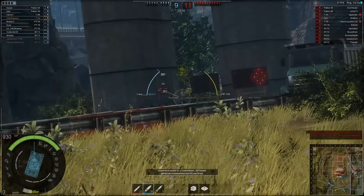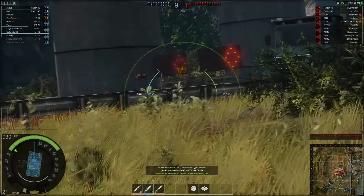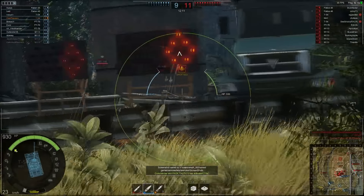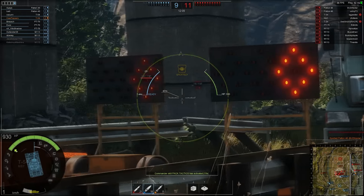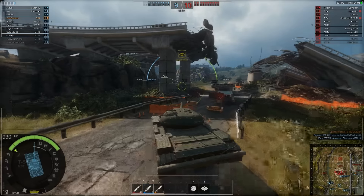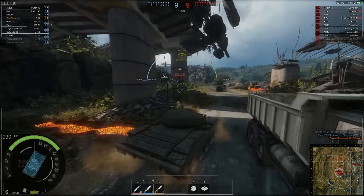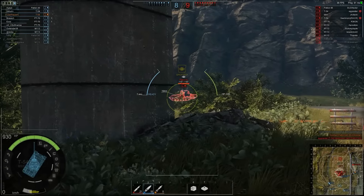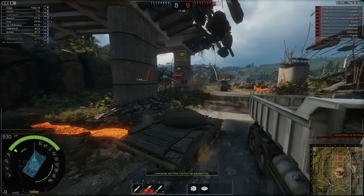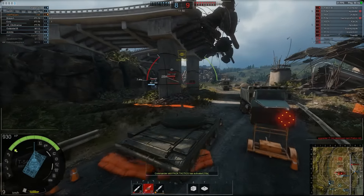Knowing the penetration value of your ammunition and the armor thickness of your enemy can give you a substantial advantage. Your crosshair will also help you with this — it will turn green when you're targeting an area on the tank that can be penetrated, yellow if it might penetrate, and red if it will not penetrate. But I find it's also good to memorize these because you don't want to always have to have your crosshair on someone to figure out where to shoot.